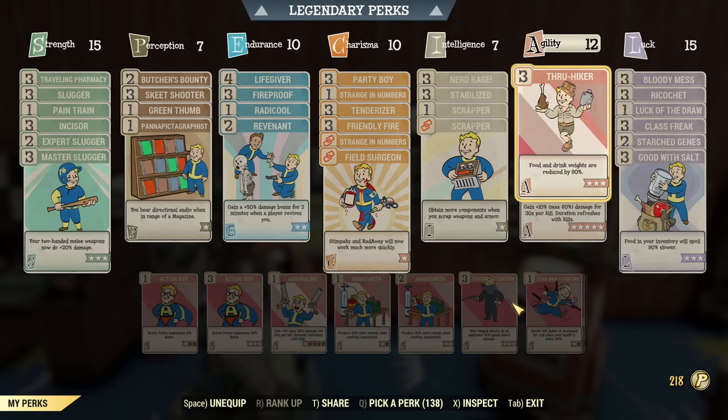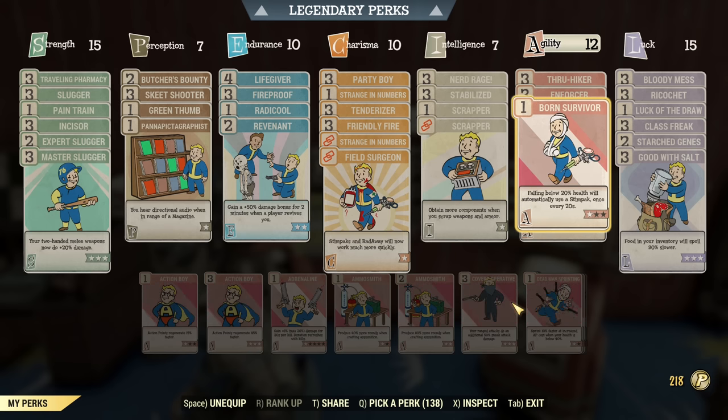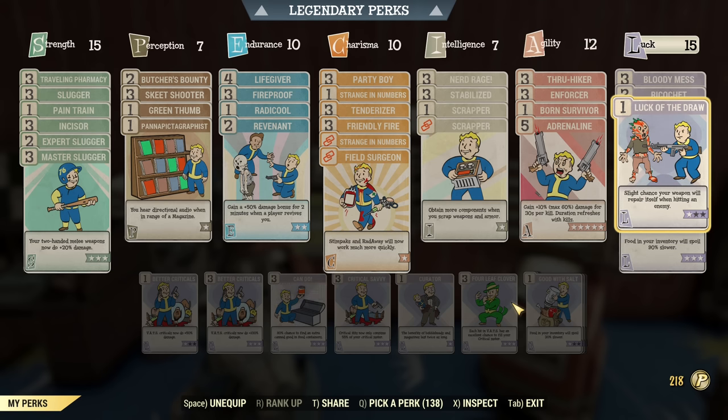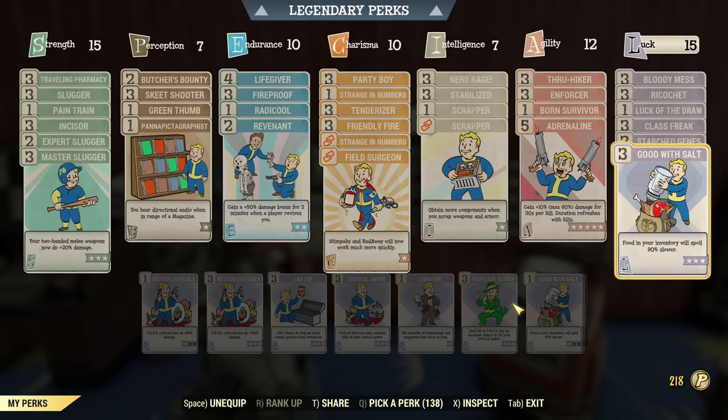Under Agility, we have Through Hiker — this is actually essential. If you want to go for max damage, you need a lot of meat food buffs. Enforcer for crippling flying enemies, Born Survivor for convenience, and Adrenaline for more damage. You could downscale Adrenaline to rank 1 and Enforcer to rank 1 and it would still be fine — another easy point to save. Under Luck: Bloody Mess for even more damage, Ricochet for tankiness, and Luck of the Draw because I had one point left. Class Freak to mitigate mutation downsides and Strange in Numbers to keep my mutations. Good with Salt to keep my food.